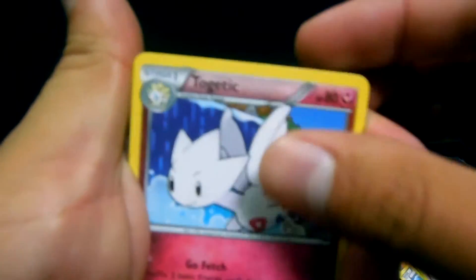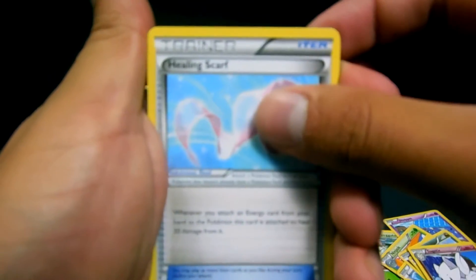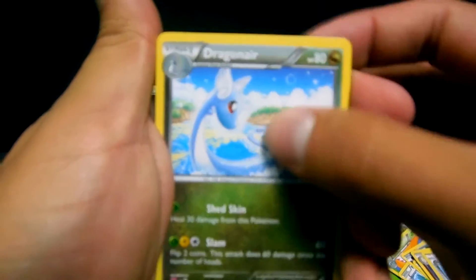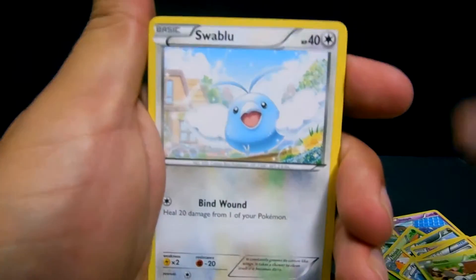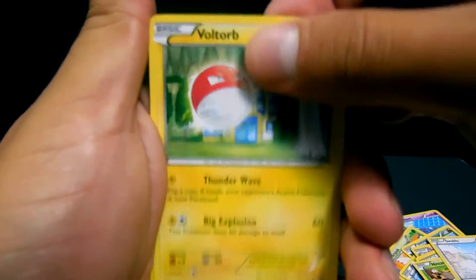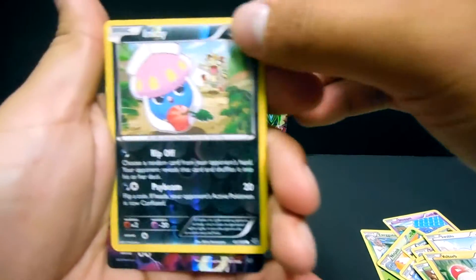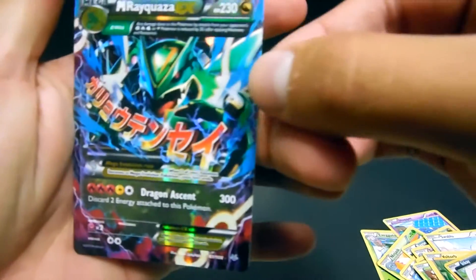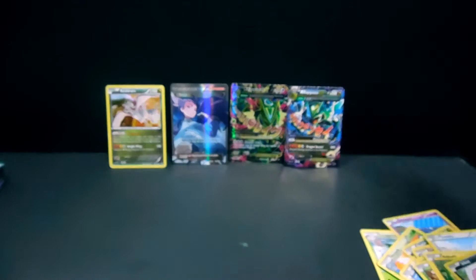We have a Togetic, Healing Scarf, Dragonair, Bagon, Budew, Nincada, Swablu, Voltorb — an Inkay reverse — and another Ultra Rare! This one is another Mega Rayquaza EX, this time the Dragon type. I did manage to pull that one in the last video. So here we go, here is another pack. So far we've got three Ultras and one Holo Rare.